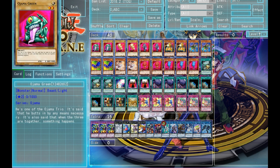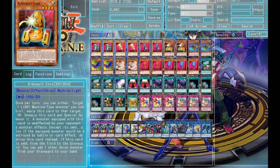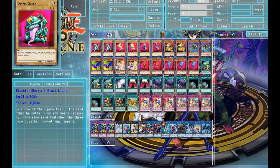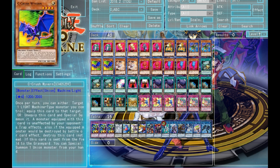So we're playing two of each of the Vanillas — Ojama Green, Yellow, and Black. Two of each of the ABC pieces. These cards are basically a core — the cards that you want to see a lot. Because stuff like Duo and Red just gets you to these, and these cards just really extend your plays basically.